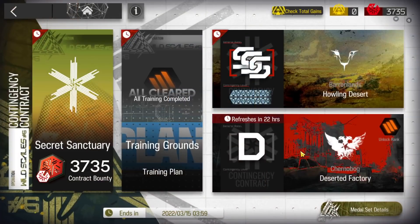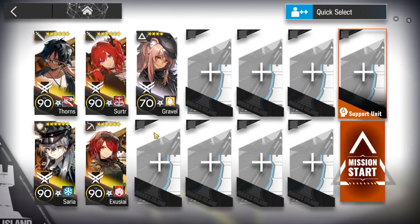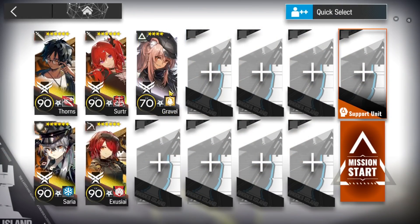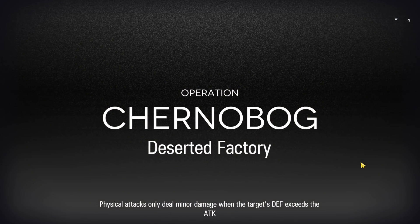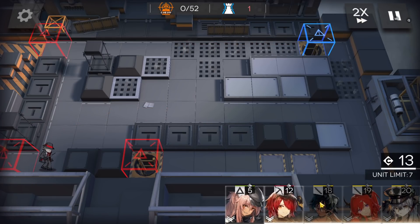Let's clear Contingency Contract 6, daily map day 4, Deserted Factory, max risk. We're going to do this with a high-end squad. This is the squad I figured out after a few tries. I tried with Mudrock as well, but Mudrock cannot tank all the hits — she can tank the first two false critical hits, but later Mudrock cannot generate the shield in time. So we need a faster deploy. Four operators are more than enough, and since we don't have the DP reduction tag, we don't even need vanguards.